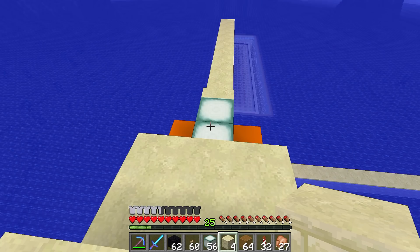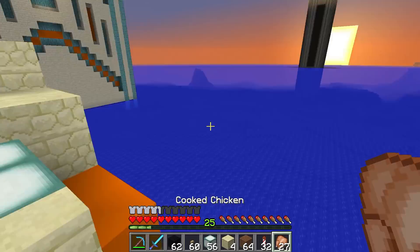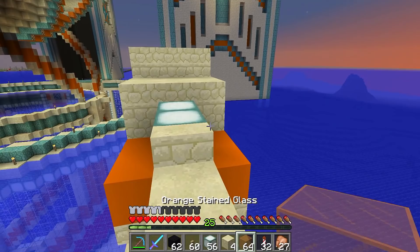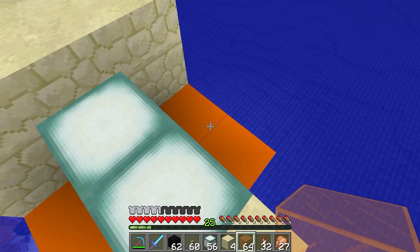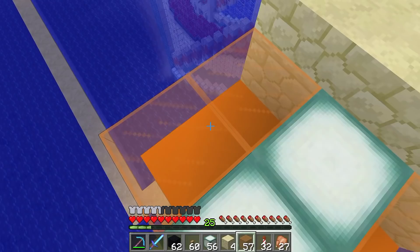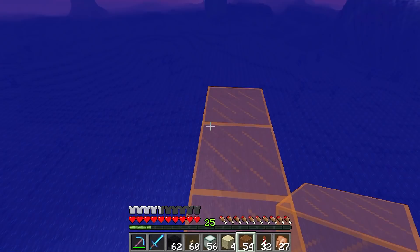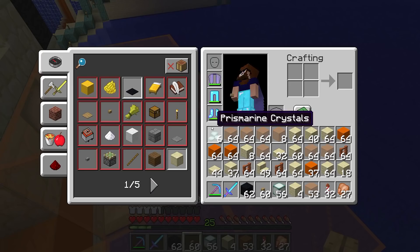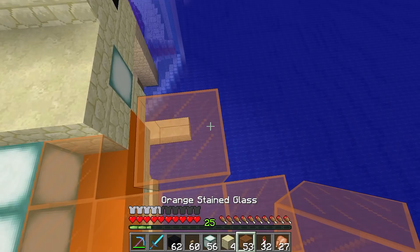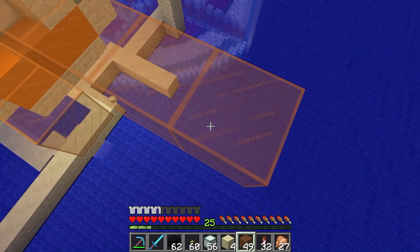We'll go up even further - we've got to get rid of what we've just done because we're starting on the wings now. We'll put antennas and stuff on soon - that'll be the final thing. So we're going to come back here, put some orange glass, and come out by four - one, two, three, four - and do the same with the other side. We're going to leave a nice gap here - leave that gap, put a block down so we can build off it, and come up by one from there. We're actually going to go out by six - one, two, three, four, five, six - nice and wide.